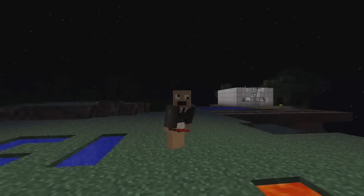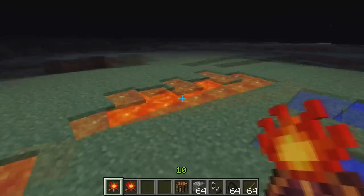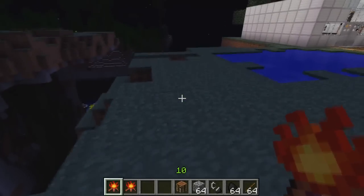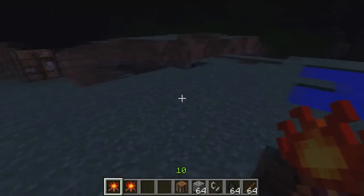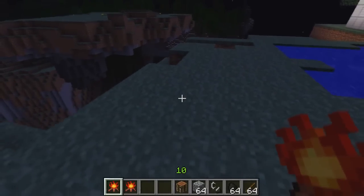Welcome back Pixel Nation, my name is Chaos and today I'm reviewing the campfire mod. This mod is simple — it allows you to place down a campfire and there are two different kinds: one that always burns but you cannot cook anything in it, and another one that needs to be fueled but you can cook any kind of food or things like charcoal in it.